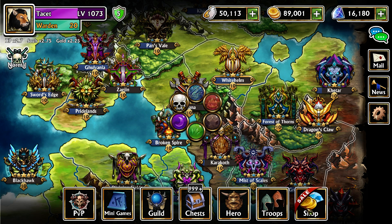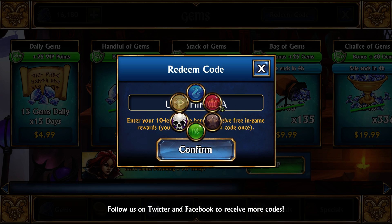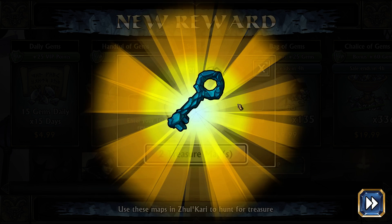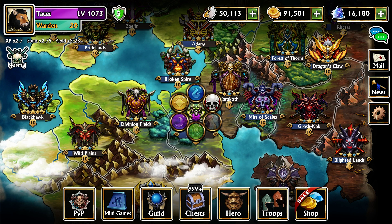Before I do, let me give out the redeem code real quick for PC and mobile — first 250 people. One thing to note about the teams we're about to show is that they all work on console; I made sure every single troop used is available on console with the exact same traits. The code is UTPTHIKMCA — it almost says 'think,' it's funny when a random code gives words. That gets you two treasure maps, one gem key, 200 souls, and 2500 gold.